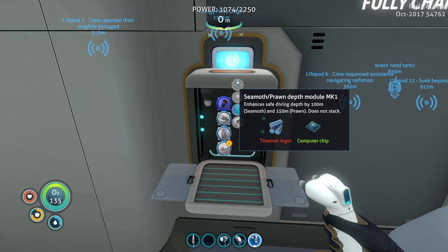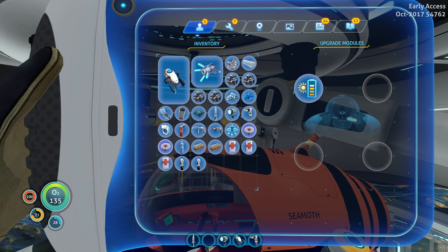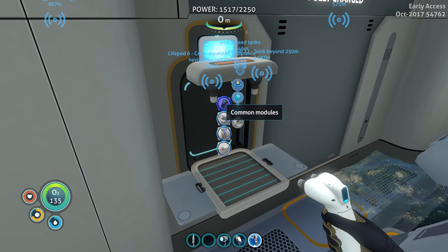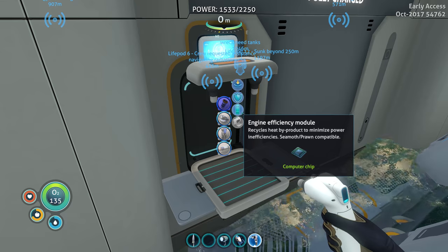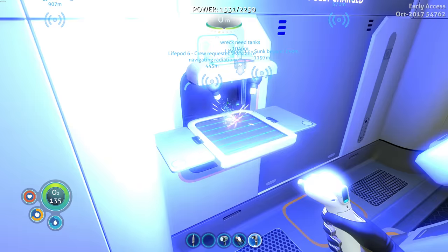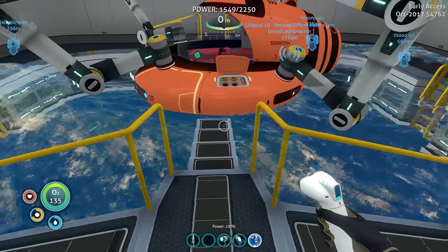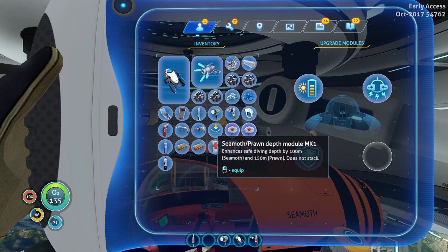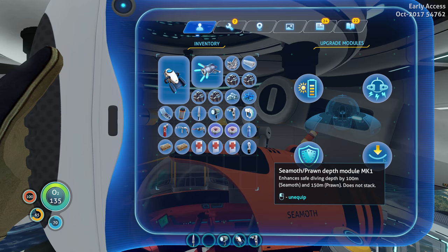So what do we need for the depth module? Titanium ingot. It looks like we have four slots, so let's put the solar charger in, perimeter defense. I've got the ingredients. We're going to do depth module, and I'm going to go hull reinforcement for now. Since we've got solar charging, I'm not going to use the efficiency module. We can always carry a few power cells around with us. Let's stick those in — hall reinforcement. Crushed depth now 300.